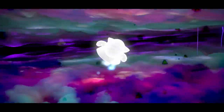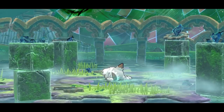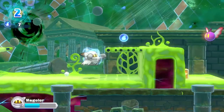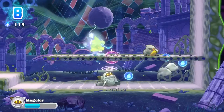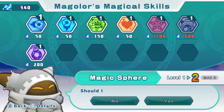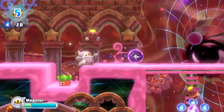After clearing story mode, a new adventure will be unlocked: Magalore Epilogue — the Interdimensional Traveler. Magalore has lost his powers and must escape the realm between dimensions. At first, he can only do a basic attack and jump, but by exploring this realm and gathering magic points, he can gradually recover his original powers. These powers can be enhanced, so customize Magalore as you see fit.